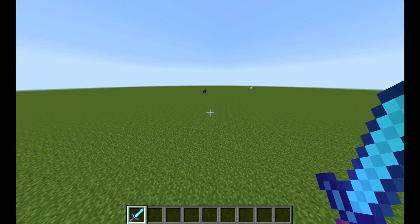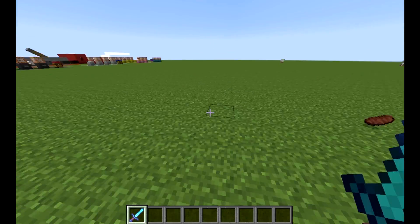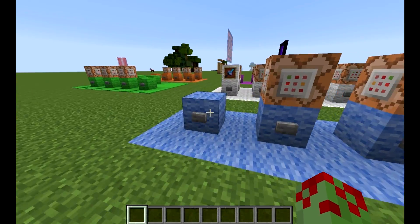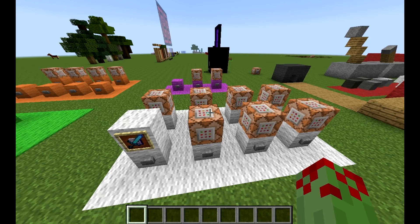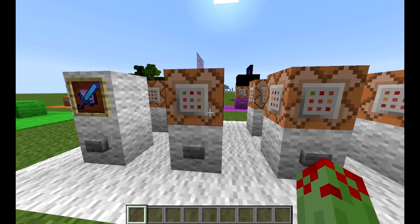Obviously the enchantments work — you can see it's going, and I'll just hit this cow. That's pretty cool. And now let's take a bit of a look at how it works. I've broken it up into bits just so you can learn more easily.